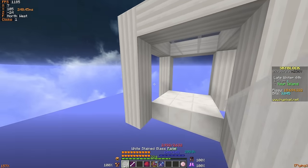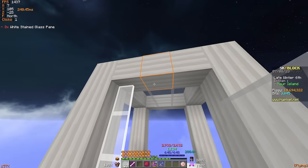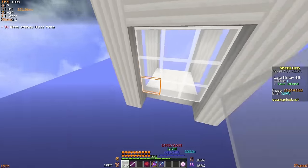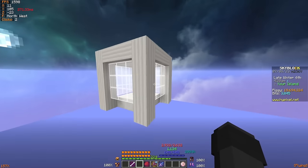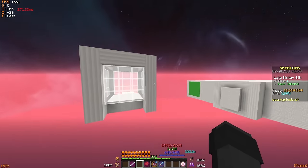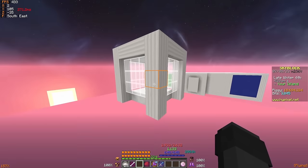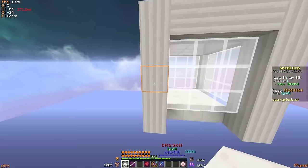Then grab your glass panes and fill in the little gaps here by making a 3x3 of glass panes — it should look something like this. Now that you've placed all the glass panes down, grab the slabs of your choice and fill them around the entirety of the box.